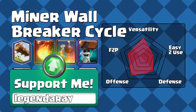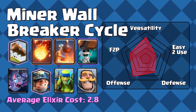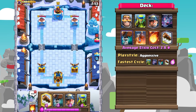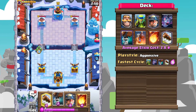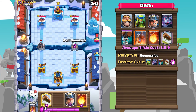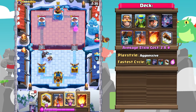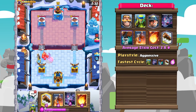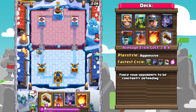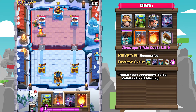Number 1: Miner Wallbreaker Cycle. Of the decks that I'm going to be sharing today, this deck is actually rather difficult to pick up initially. But once you actually get the playstyle down, it is very, very deadly and very effective. Being of a quick cycle archetype, the goal of this deck is to be able to apply pressure and maintain high aggression throughout the entire match. Your opponents are going to constantly have to spend Elixir defending.